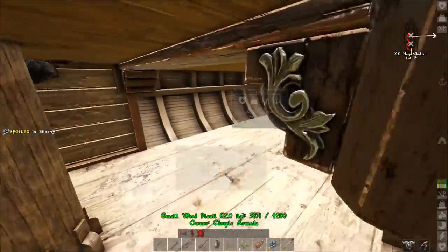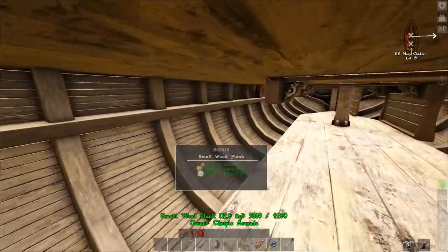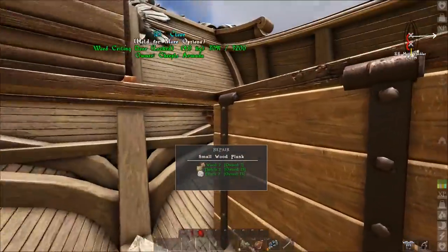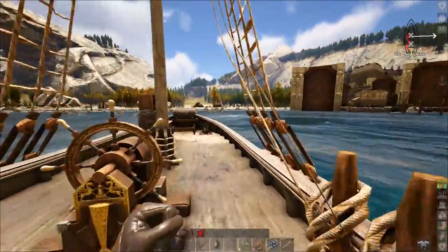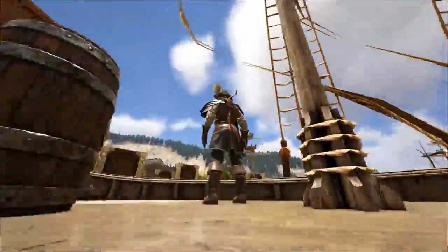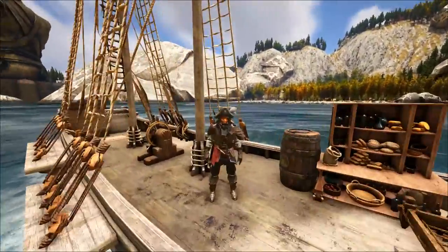My design also has a little hidden compartment down here where you could put some storage, or if you're on PvP you could probably hide some chests down here. I used it to put my smithy so it's not on deck. If you guys like this video please do me a huge favor and smash that like button, and for more daily video game awesomeness don't forget to subscribe!